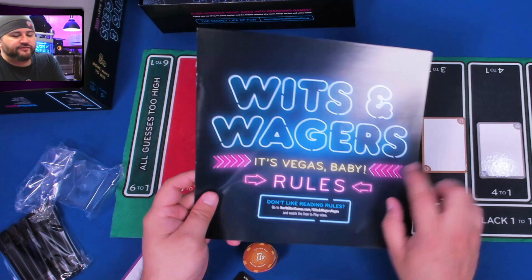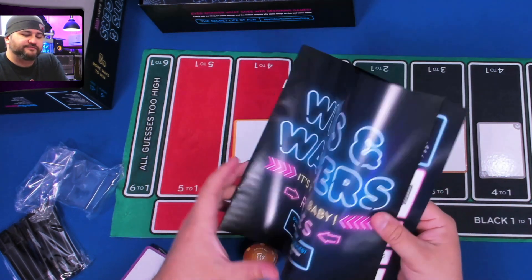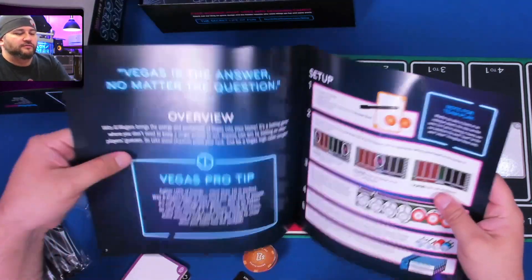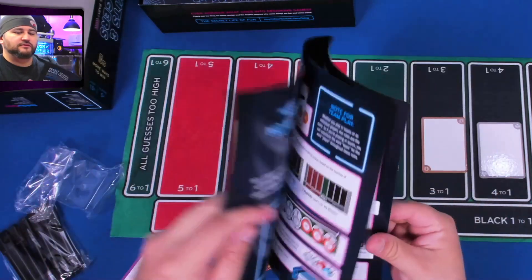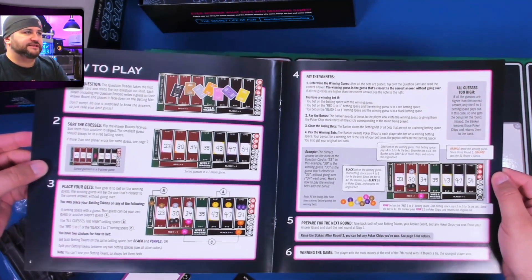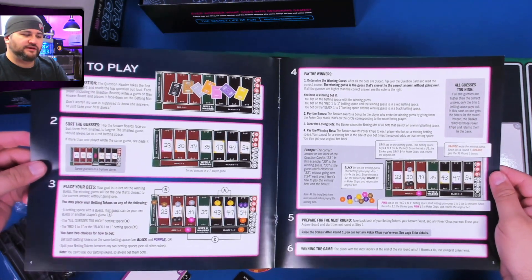I almost forgot — let's look at the rules. If you don't like reading rules, go to northstargames.com/witsandwagasvegas for a how-to-play video. The rulebook has large words and is easy to read — you can see the sorting examples on the left and the right.